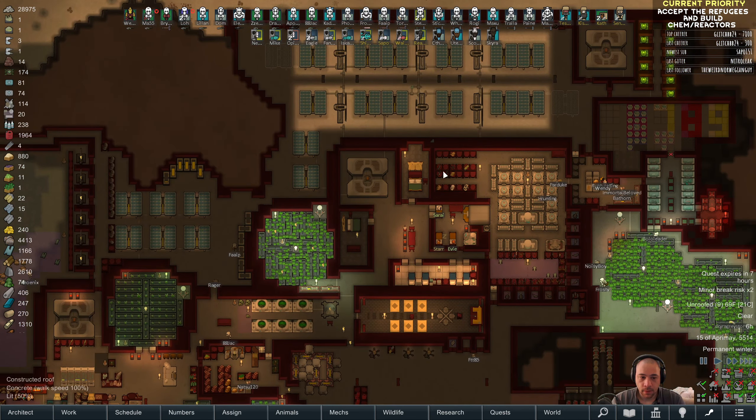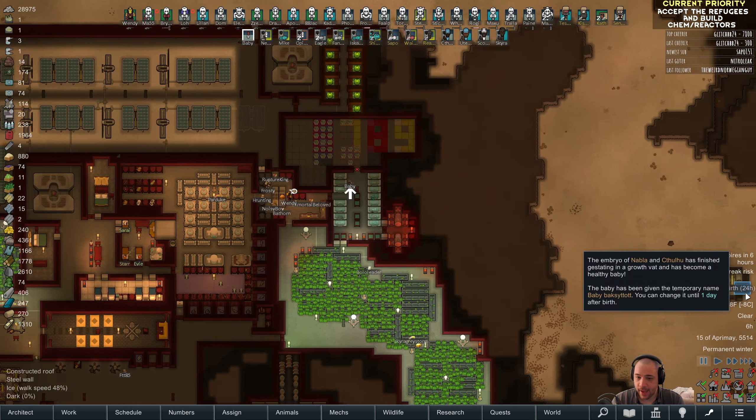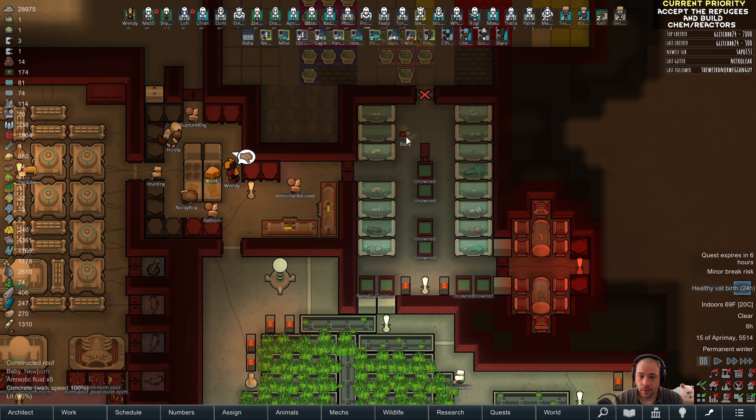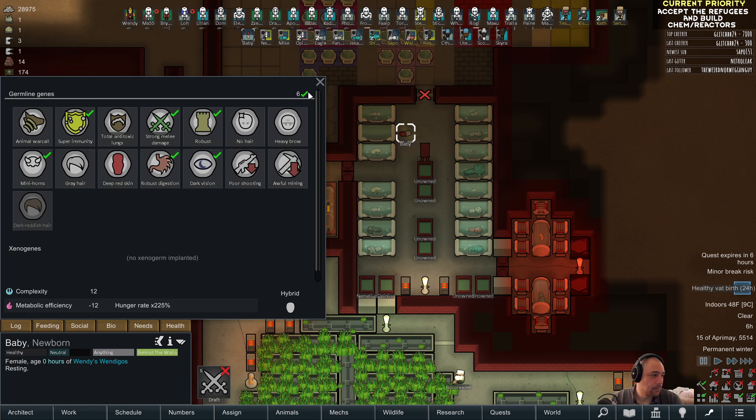The western section did not brown out. We have a healthy vat birth — it's going to be really easy to figure out as a giveaway. This is a super immune mini horned six. I'm going to spin up the giveaway — good luck.